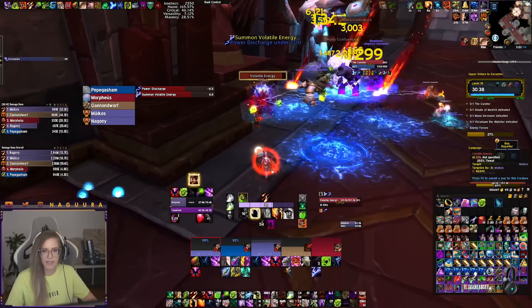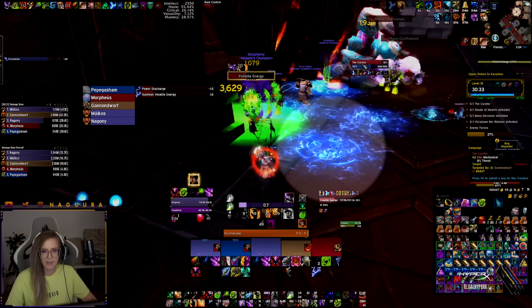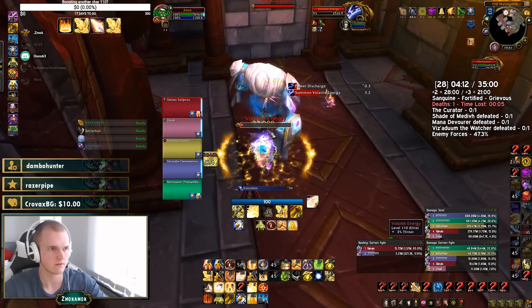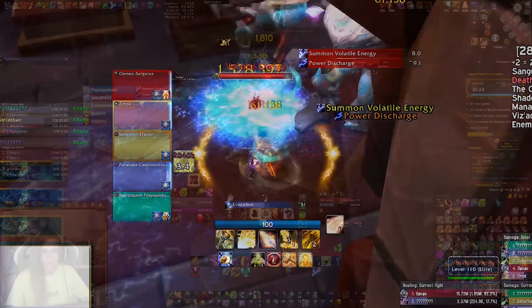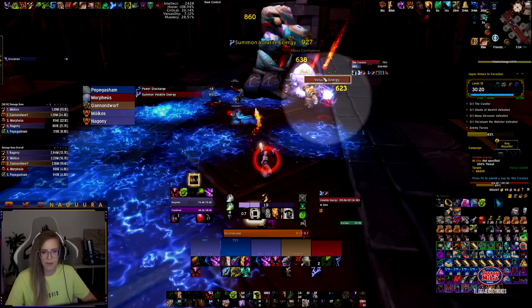The first boss is the Curator. He puts zones underneath each player periodically that persist throughout the whole fight, so you have to manage the available room properly. If everyone reacts fast enough, you can stack up and move together to preserve space. Additionally, the boss spawns sparks that need to be killed because they deal damage to random players.